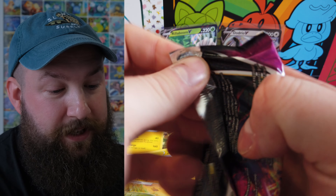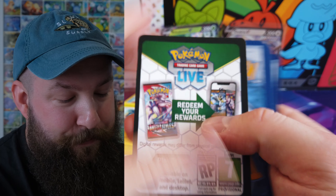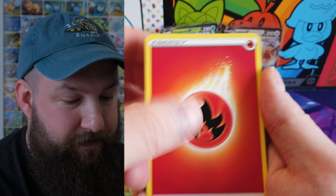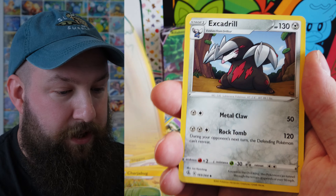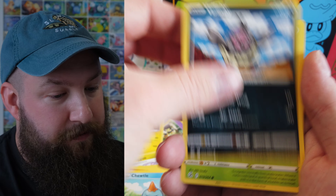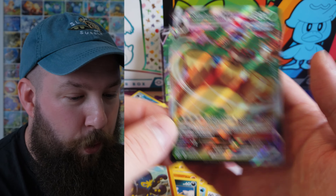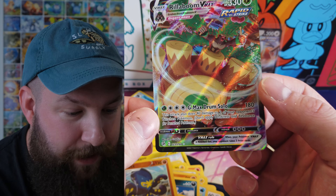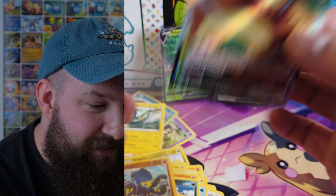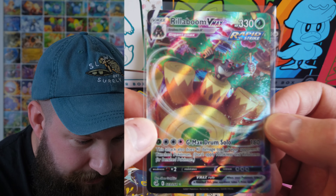Let's go — Fusion Strike, let's do this. Come on, give us something else, please. Fire energy, Charjabug, Judge, Excadrill, Skitty, Flaaffy, Turtwig, Combee, Dewpider, reverse Grappaloct — and oh yes, look at that! Rillaboom VMAX! Finally something worth getting excited about. Oh man, but the annoying thing is I think I've already got that one. But yeah, cool card, awesome.